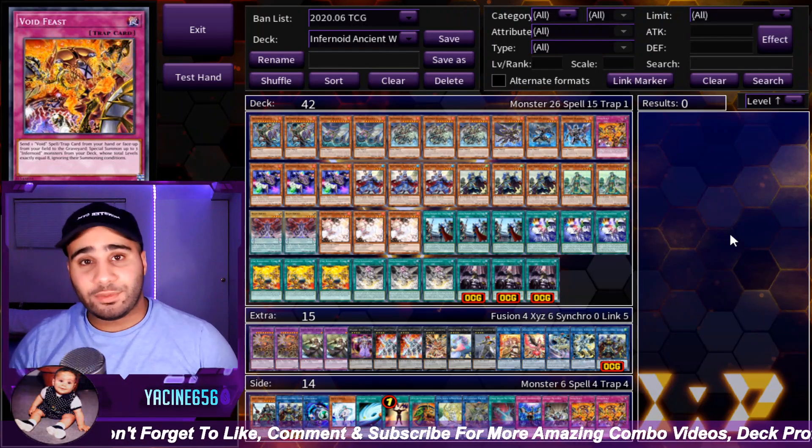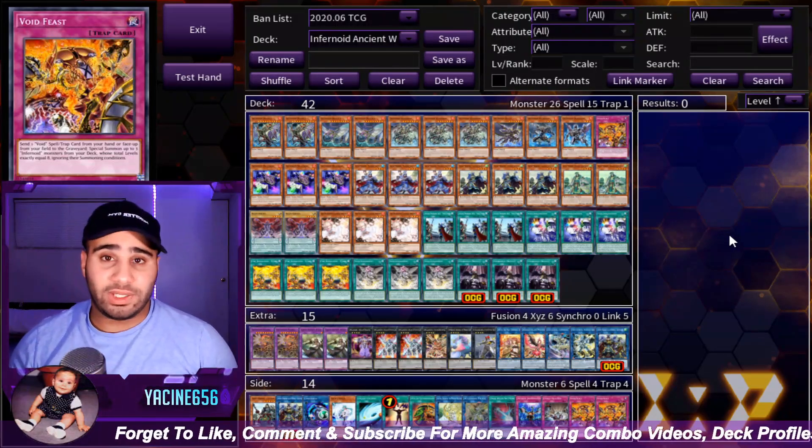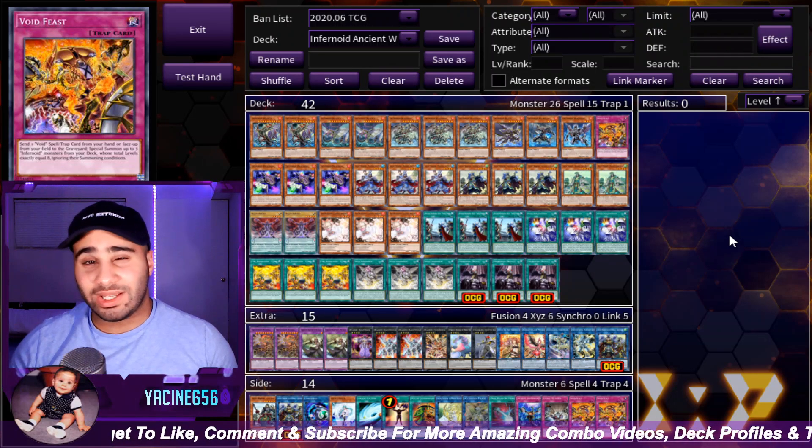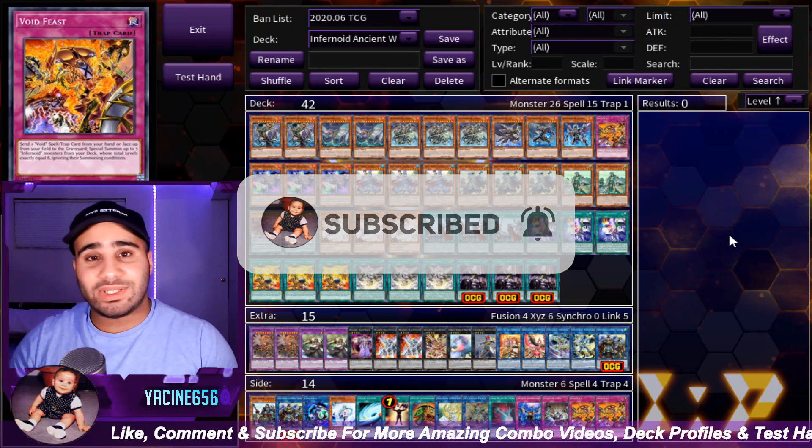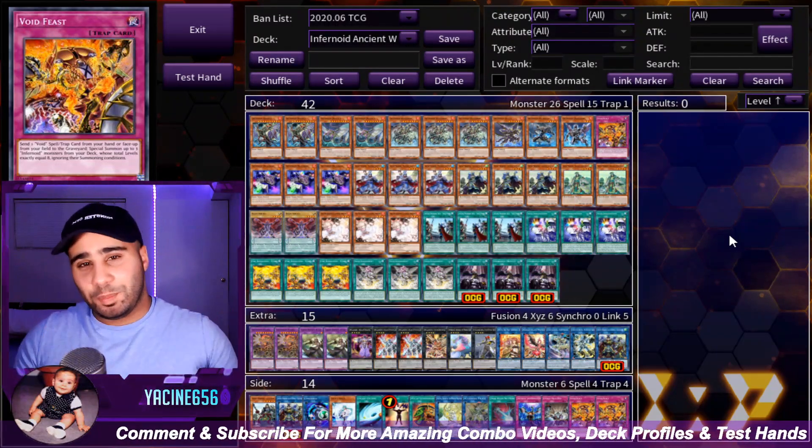That's pretty much all I had to showcase for the Infernoid Ancient Warriors Deck Profile. If you have any comments or feedback, let me know in the comment section below. Don't forget to like and subscribe because it motivates me to keep making videos like these. Yacine is signing out — peace!